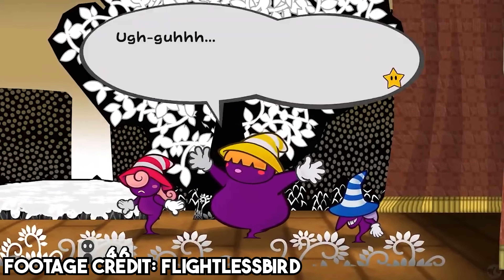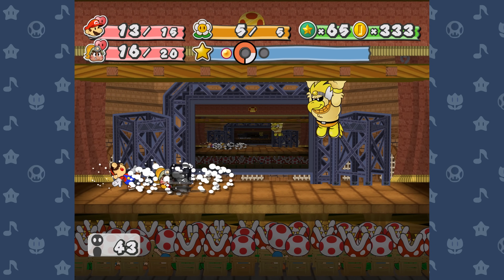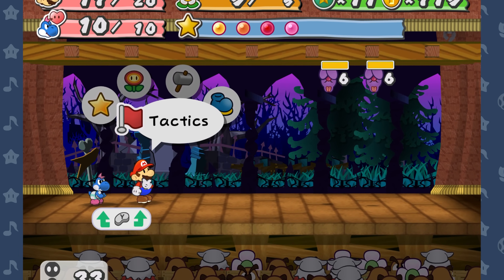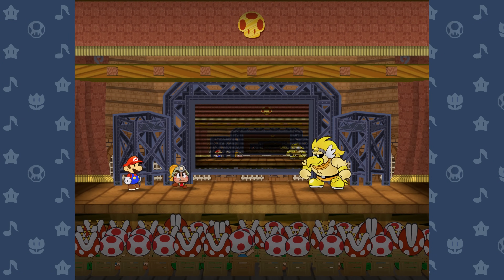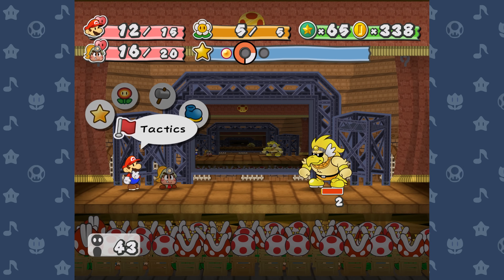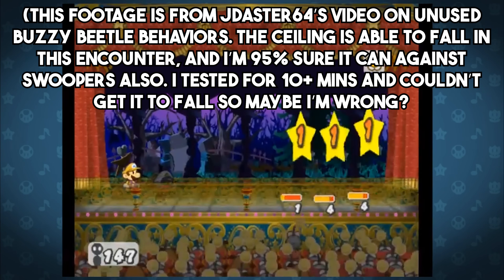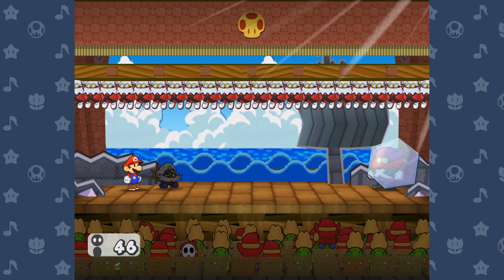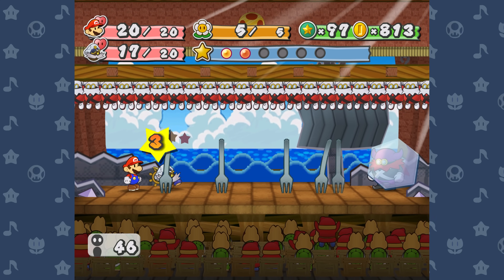And speaking of underused mechanics, how about the stage ceiling? You probably remember this best from either the Rockhawk fight or the Lord Crump fight in Chapter 5, but it also appears against Swoopers in two rooms in Creepy Steeple and nowhere else in the game. Rockhawk actually has the ability to knock the ceiling down, dealing damage to himself and both your characters. The ceiling can apparently also fall down when it's present in the Swooper fights, which is probably a pretty rare thing. The ceiling can't fall down during the Lord Crump fight, presumably because he controls it and it's an integral part of the second half of the first phase.